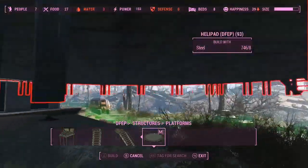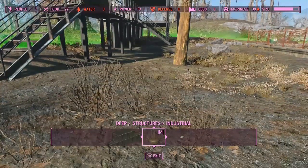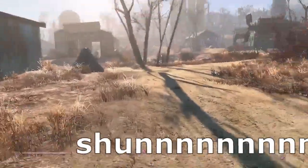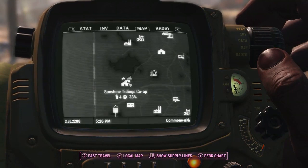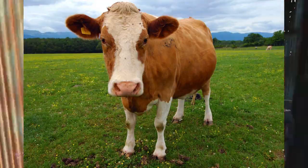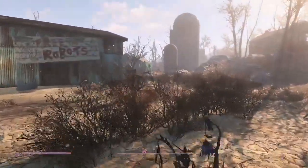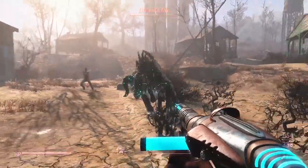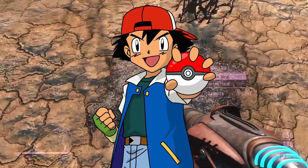Next up in the list is Industrial, and we'll travel somewhere different for that. Here we are at the lovely Sunshine Tidings Co-op - not your local co-op where you can get potatoes and bread and milk and tea bags. This is the co-op that usually gets attacked by deathclaws. Deathclaws always try to steal the show but I always put them in their place and turn them to ash.